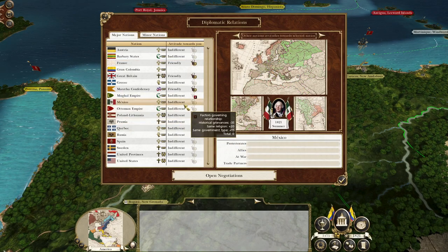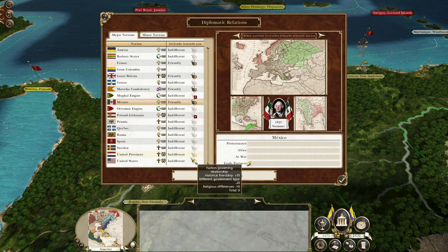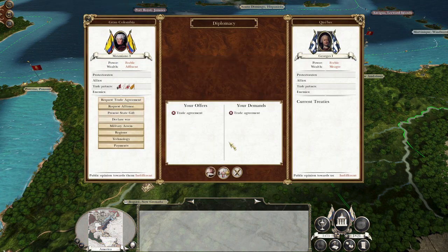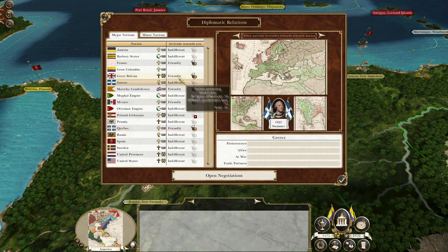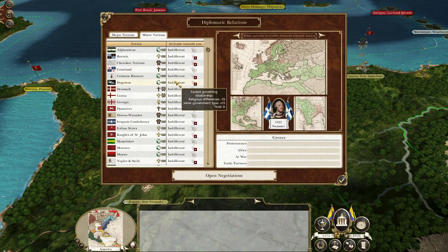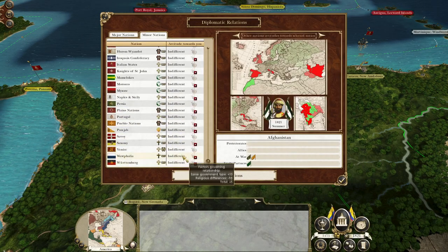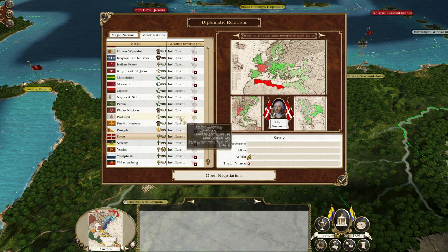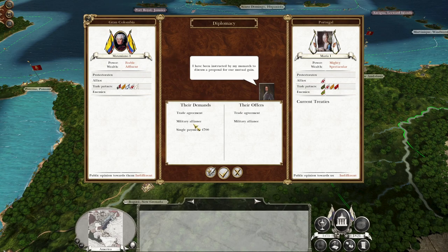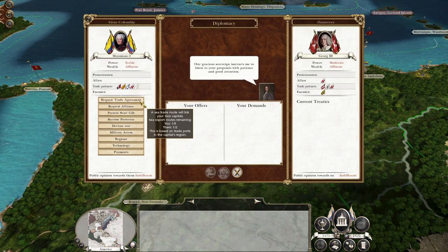I'm not going to trade with Spain because I'll get into that later. Let's pick Mexico as a brother Latin American nation, then Quebec would be good. Getting quite a lot actually — let's try Greece, nope. Let's pick some minor nations — Afghanistan, nope, not interested. Portugal, allied with Britain. I'm not going to pay them any money because we've got a lot of things to spend money on. Hanover — nope. Mamelukes — nope. Mysore — nope.